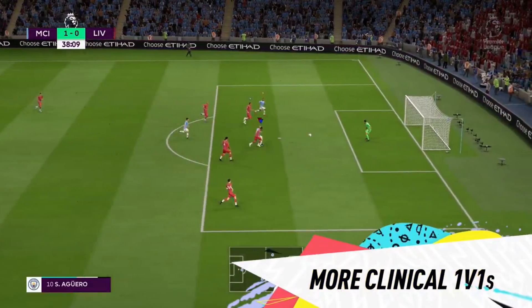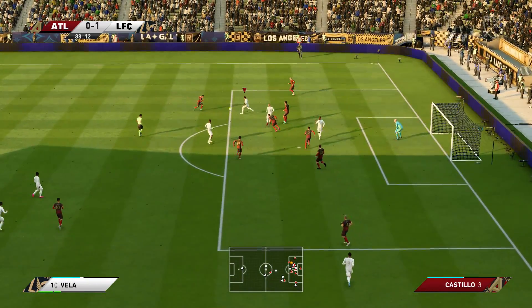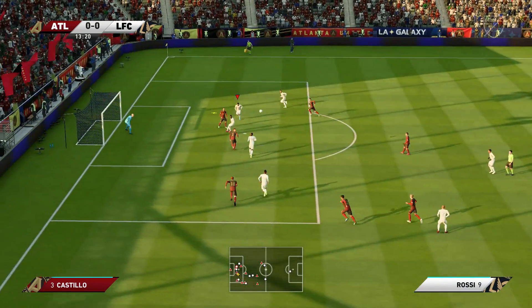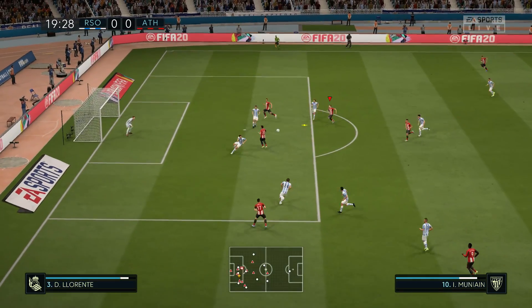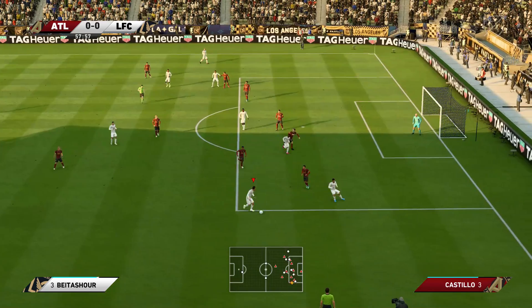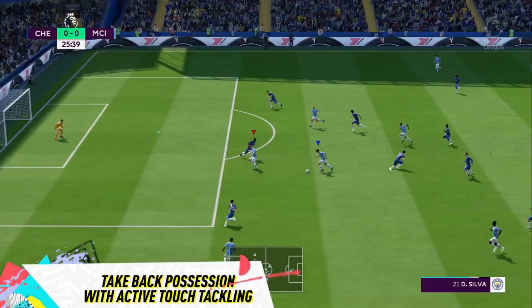That rounds off the possession section. Now I want to talk about the attacking side of the game. Let's start off with crossing situations. With every FIFA that comes out, crossing becomes more and more irrelevant. It has reached a point now where unless you have a man free at the back post, there's probably no point in sending one in. Crossing will always be a big part of the game — of course some teams do it more than others, and if you're simply just sending in aimless crosses into the box, chances are they're going to be dealt with by the defenders. But there are so many positives to creating and executing crossing situations. I have a few suggestions that can improve crossing and ultimately make it more relevant within the game.